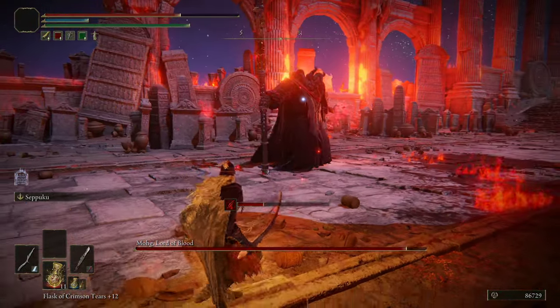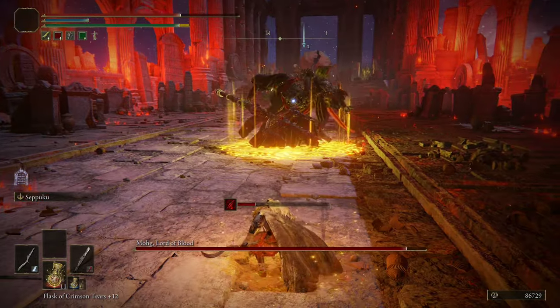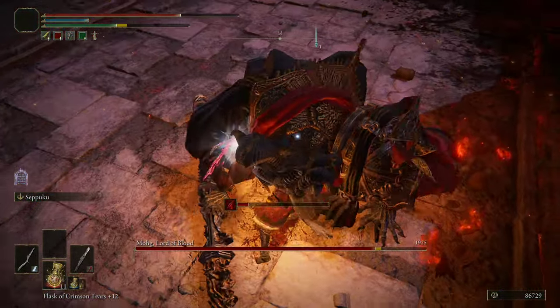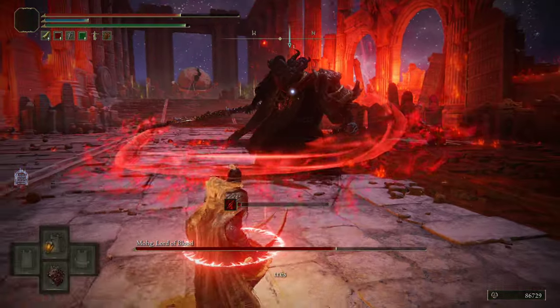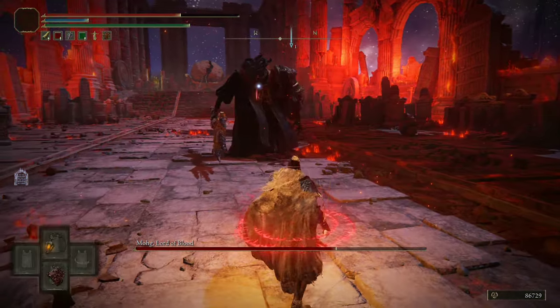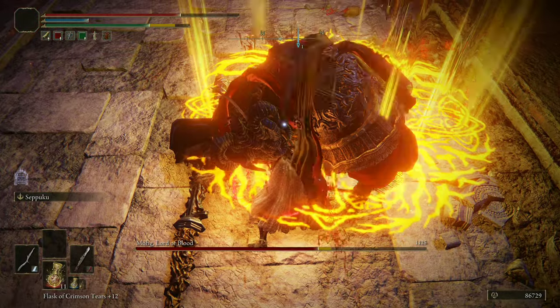There's some more blood flame right there — that's what I mean. Let's go ahead and use the shackle. This only works in the first half of the fight, so you need to be very sure that you use it in the first half as much as possible. Let's tie him to the ground again — you can't do it while he's doing the curse. Tie him to the ground again and hit him a bunch for damage.